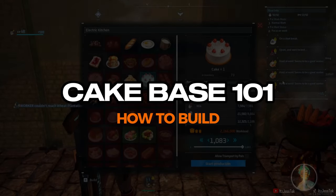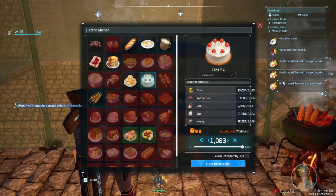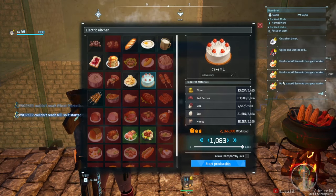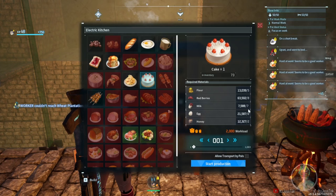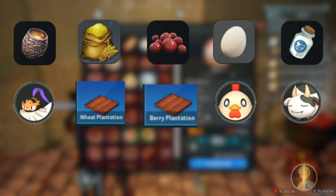Hey guys, my name is Jess. When it comes to making a cake base, you really just want to focus on the bottom three ingredients: milk, egg, and honey. The ratio is one more egg than milk, which is eight to seven, and honey is two. So you're gonna need some bees, a lot of chickens, and some good cows. For the toppings, red berries and flour — slot in some wheat plants and some fruit plants.